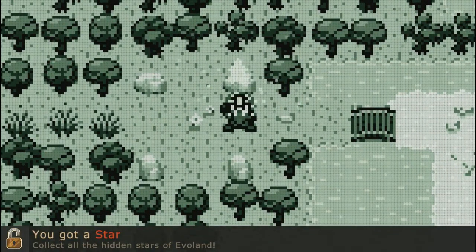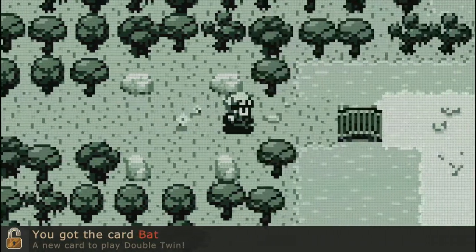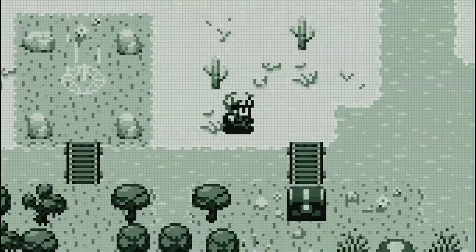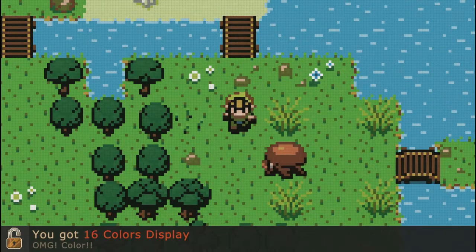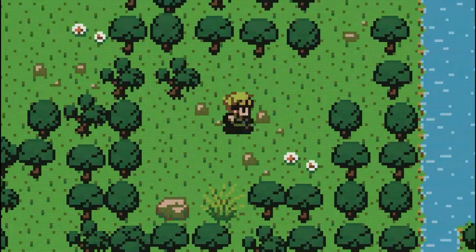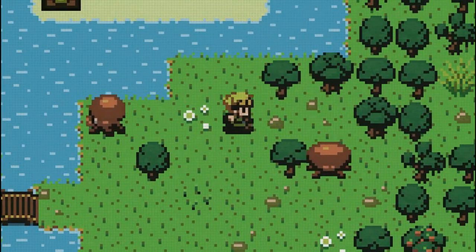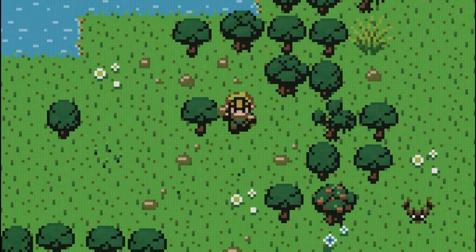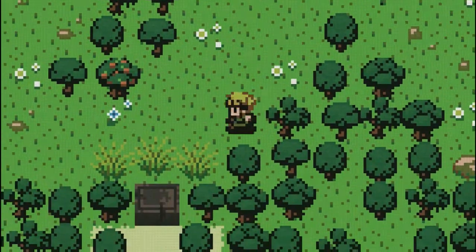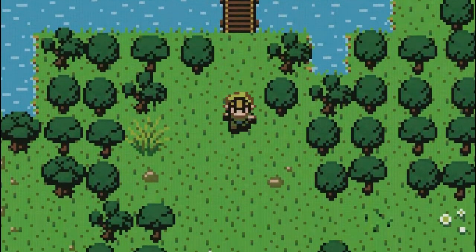You got a star — collect all the hidden stars of Evil Land. You get the card bat. Oh, there's like a card game? Gotta catch them all. So you can't go there. I love it. What we got down here? Anything worth checking out? There's another game I'd like to play called DLC Quest, which is kind of similar. So we're in the 16-bit era right now, which is really cool.